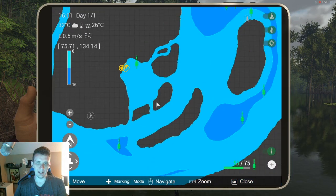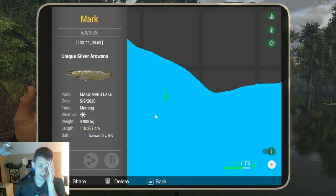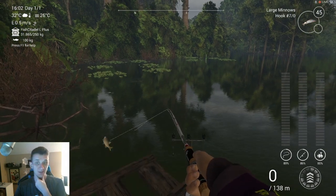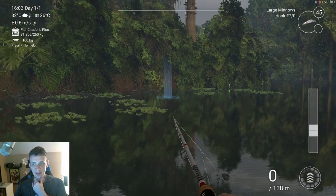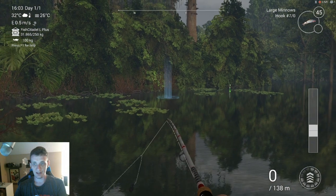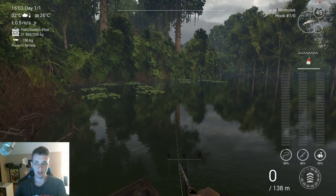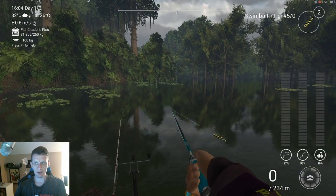Right back in here is where we're fishing. I have one mark here but that's for a different species — a unique arowana. The reason I don't have the arapaima marked is because they're all over. You can cast in here and catch them throughout this area. We're using large minnows with a size 70 hook.